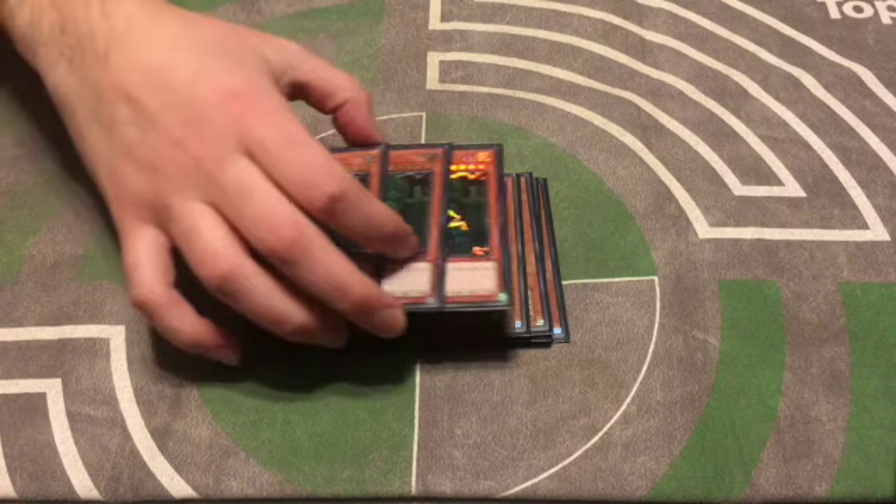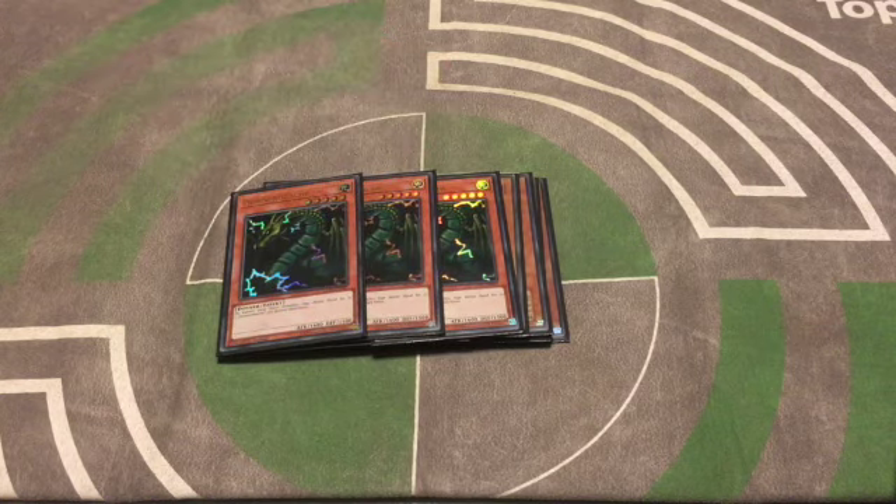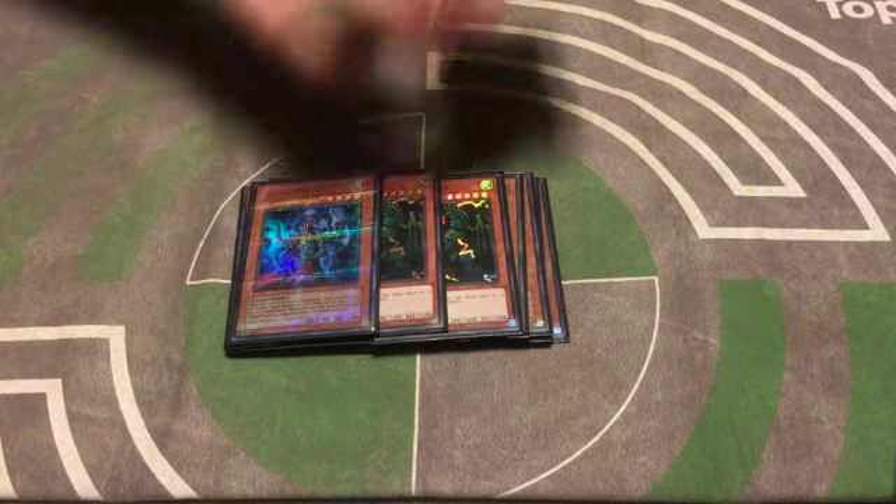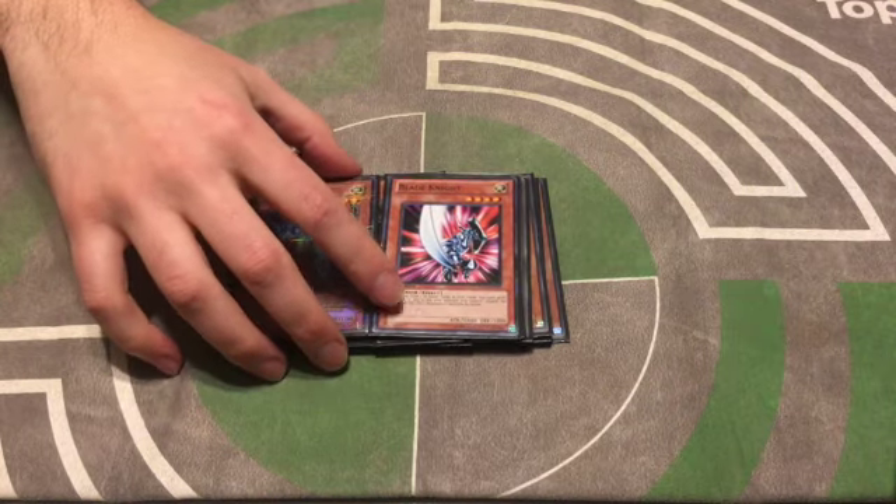For lights we're playing the Thunder Dragon engine — three Thunder Dragons. It's really strong in this deck, especially when you're only playing two chaos monsters. All you need is one Thunder Dragon to set up your lights for the entire game, which is why I like it. It also gives you protection from Delinquent Duo and gives you some fodder to discard. Other light monsters include Asura Priest and Blade Knight.